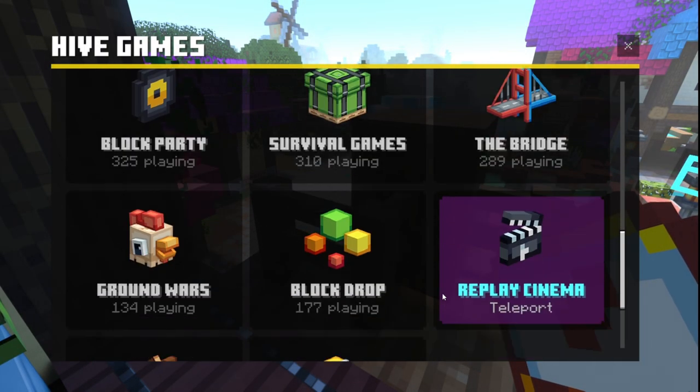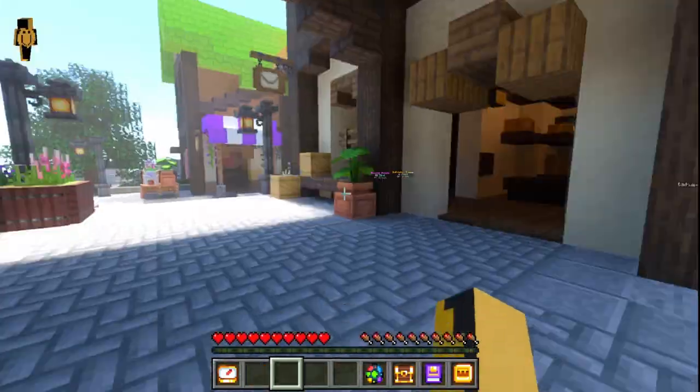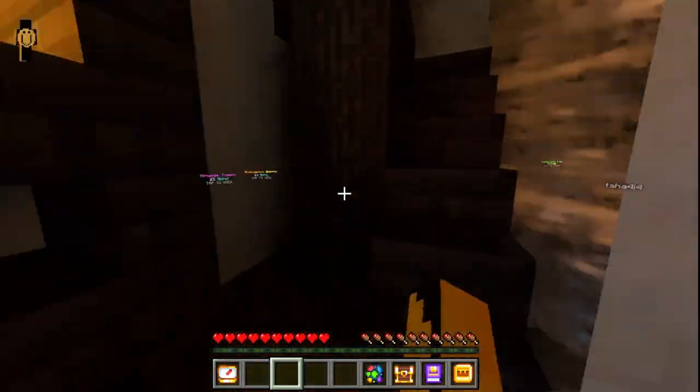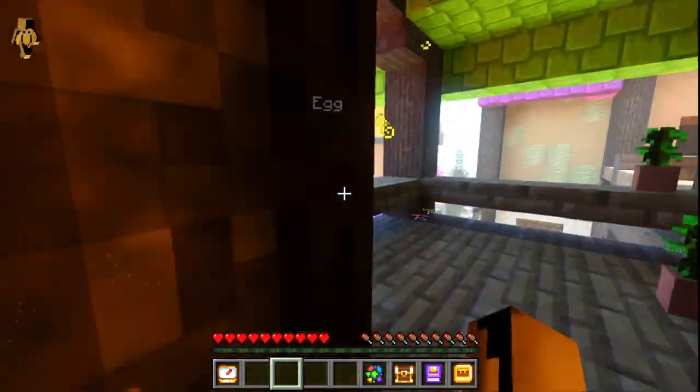Now go back to the lobby. You want to go backwards behind the starting point, through this building and up these stairs. Once you've gone up the stairs, you will find your next egg in this house.